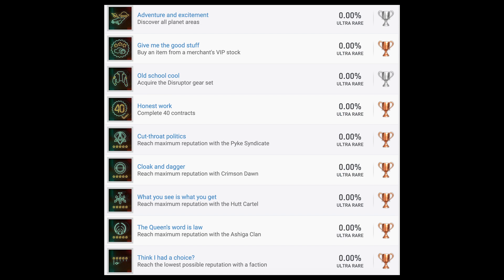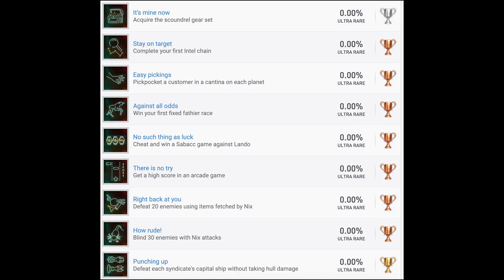I would assume you probably want to do the lowest possible reputation first, and then try to max out everyone's reputation after that — that would make the most sense. For a silver trophy, 'It's Mine Now' — acquire the Scoundrel Gear Set. Presumably that's going to be items you either have to find or earn as rewards from quests. So it's probably nothing too difficult, and if it is more collectible-based, of course there'll be guides for it. Back to bronzes: 'Stay on Target' — complete your first intel chain, so presumably a series of missions or perhaps a series of collectible types. 'Easy Pickings' — pickpocket a customer in a cantina on each planet, so that technically acts a bit like a collectible type of trophy.